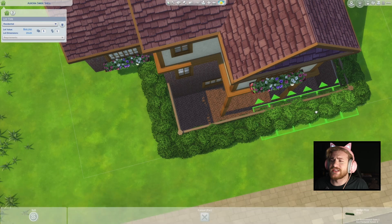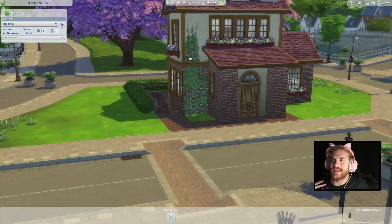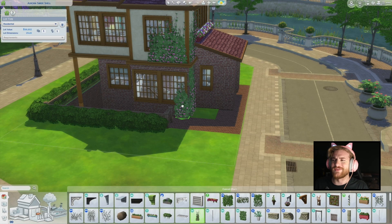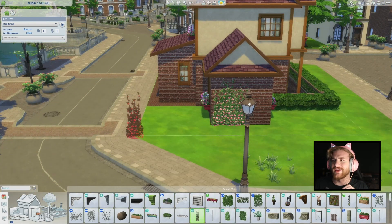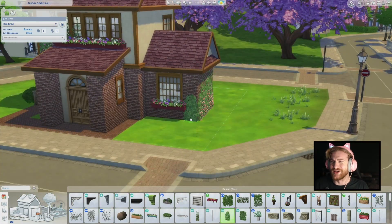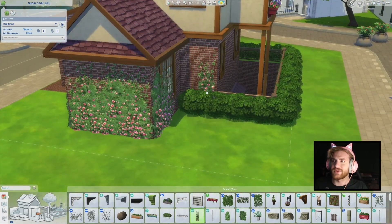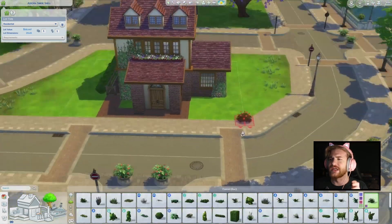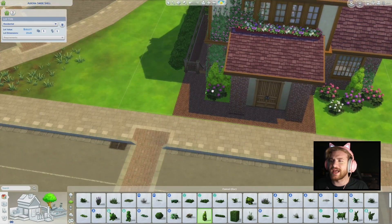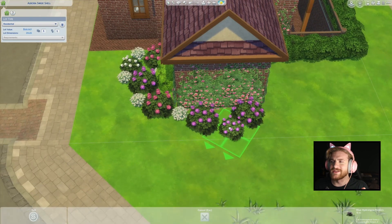Now it's time for the gardening. As you can see, this really doesn't look like a place that is supposed to be in this world — or maybe it kind of matches; maybe I'm just being paranoid. Leave a comment down below if you think this matches the world. I'm going around and just placing some flowers, just foliaging it up. I realized I went a little bit overboard with the wall ivy, which I usually do. I also add some beautiful purple and pink hydrangeas and then just some bushes.